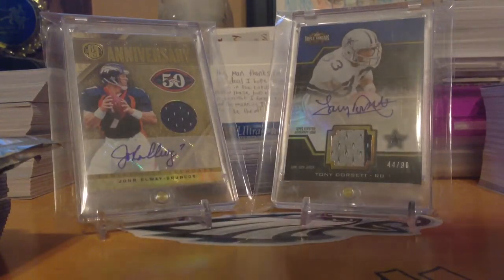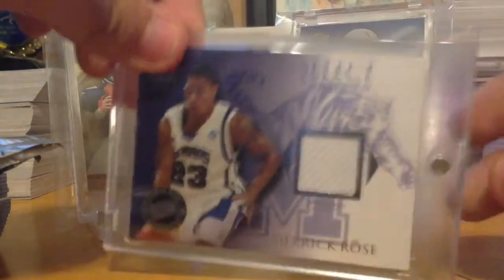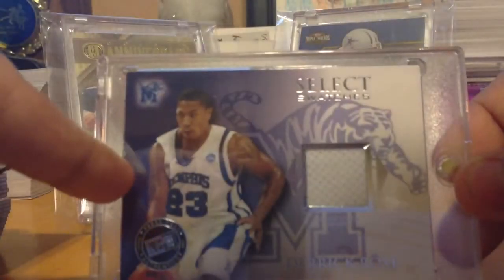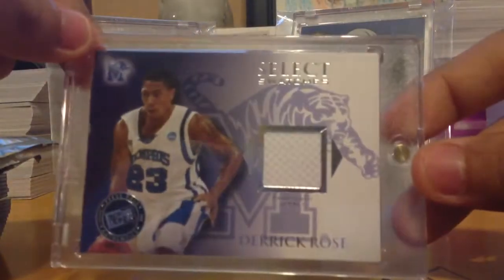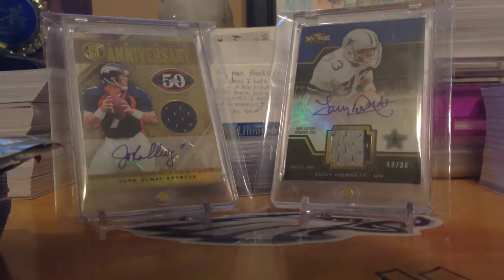Oh, I almost forgot to show — I traded for one card that I'm going to give to a YouTuber. The second card I put in a magnetic holder — a Derrick Rose jersey card, Select Swatches. Now it has an indentation right there and a chipping problem up top, but it's okay. Derrick Rose Select Swatches, really nice — for my Bulls PC. I already have a D Rose auto, and that's my first memorabilia card of him. This stuff is pretty expensive.